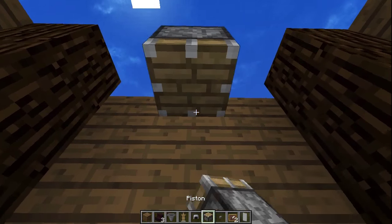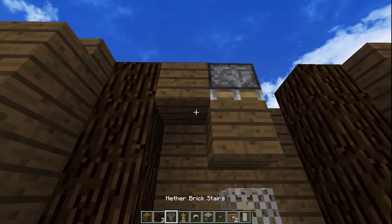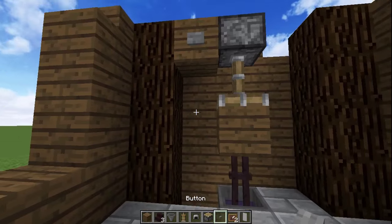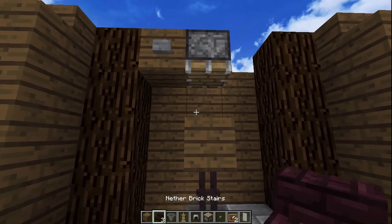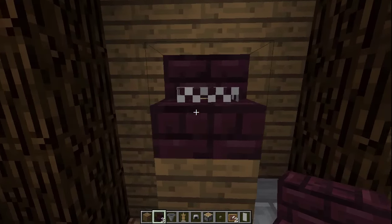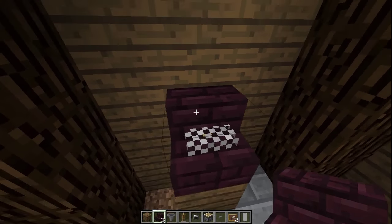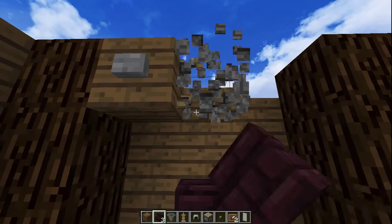A couple of blocks up above that, place a piston. Put your spruce plank in there and put something next to it to make sure you can activate the piston as well. Push that down on top of the armor stand and add the nether brick stairs on top of that. Push those down and you'll see you have a typewriter keyboard right there already — the squares of the chain helmet are meant to look like typewriter keys.